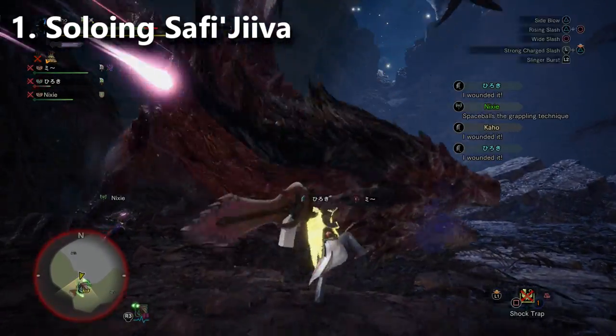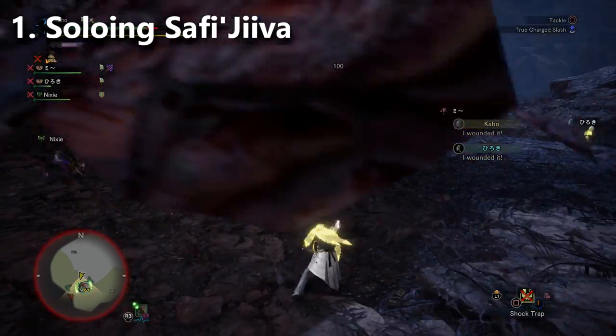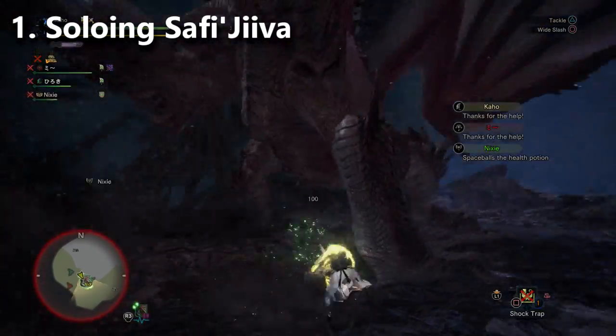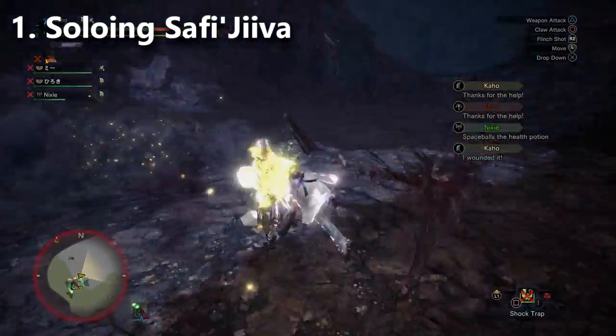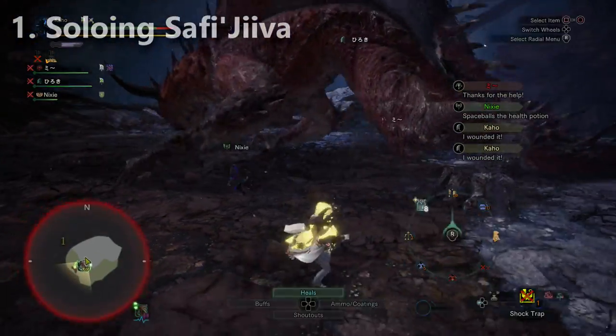There's no easy way to farm Safi'jiiva's parts solo unless you are a god of Monster Hunter with all the good gear and a good strategy. If you're really stuck, you can try copying a speedrunner and practice, but don't expect to get rich off Plunderblade. You won't have access to Awakening Alchemy or Sealing Alchemy beforehand.